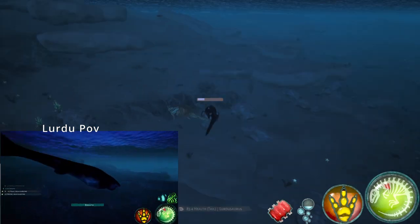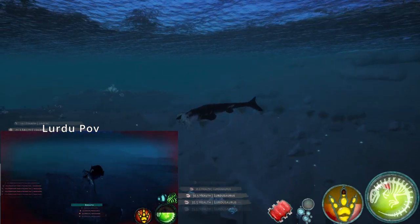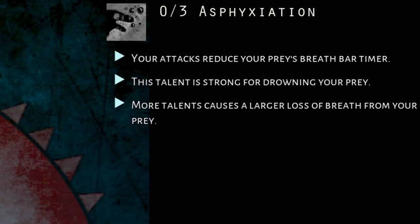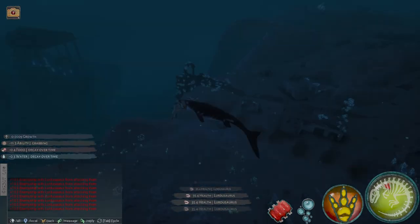The second part of this ability is Thrash, where Moza's primary attack — M1 — gets replaced with thrashing, which has smaller damage intervals. This attack has its own damage increaser called Powerful Neck, which is more effective than pure damage talent and can be paired with a talent called Asphyxiation to make creatures drown faster. Exhausting Bite does not stack with the thrash though, so even if you build it, it won't be useful if you're only thrashing. Sharp Teeth does work because it's a small hit.